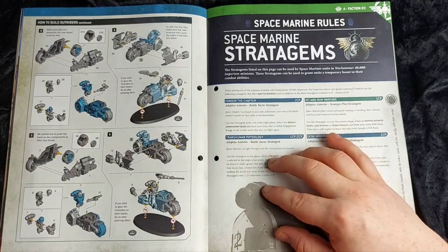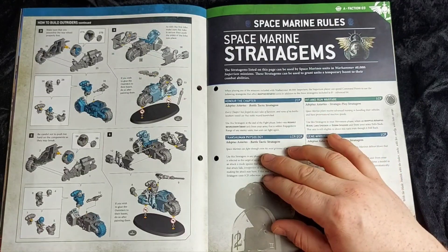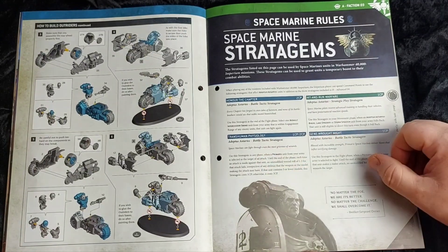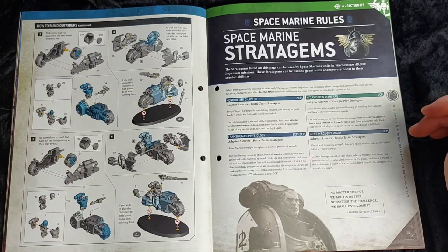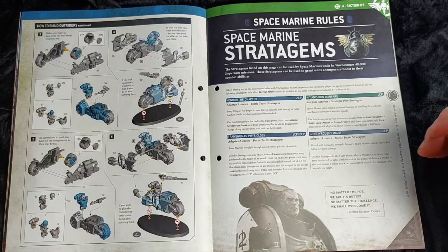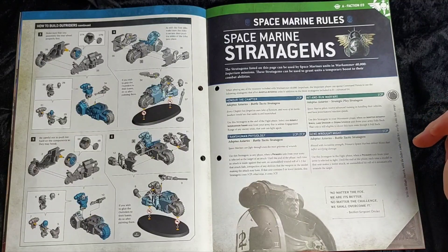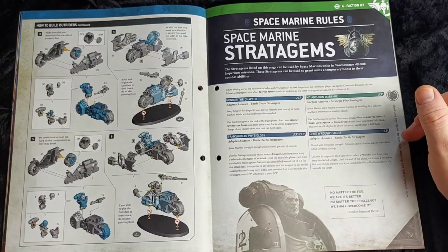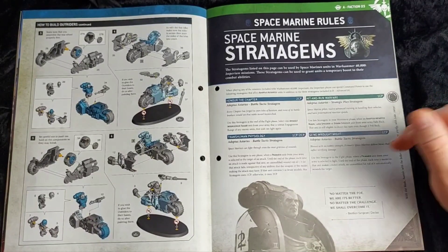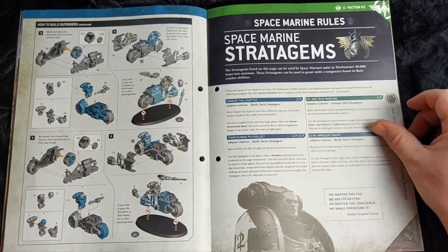That's a nice one that helps reduce damage from incoming attacks, especially from the Necron Overlord Scythe. Hit and Run Warfare applies to bikes, land speeders, or storm speeders, and allows you to shoot in a turn when they fall back. And Gene Wart Might — use this stratagem when a Primaris unit has been selected to fight; each time a model in the unit makes a melee attack, an unmodified hit of six automatically wounds. A nice bit of extra damage for when you face something a little too tough for chainswords to deal with.